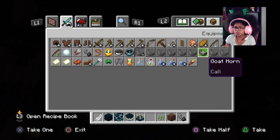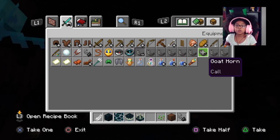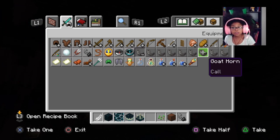They kind of all sound like edited versions of raid sounds. Oh yes, because you can find goat horns in pillager towers now. Here's a challenge for you guys - find all of these for yourself.